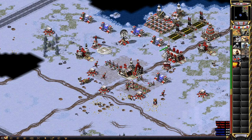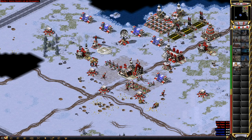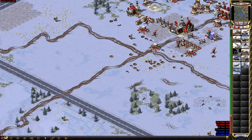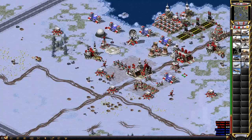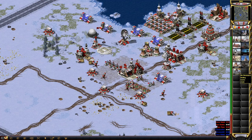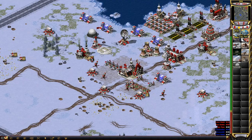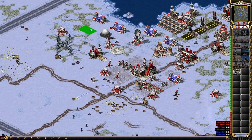New rally point established. Training. Construction complete. Unit ready. Construction complete. Building. Comrade, order received. Unit ready. Spy plane ready. Unit ready. Reinforcements ready. Construction complete. New construction options. Building. Construction complete. Force shields ready.